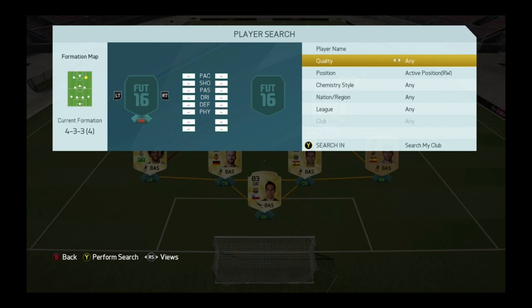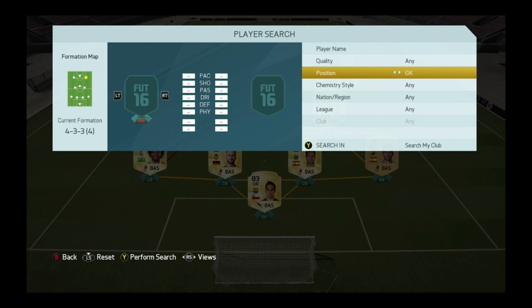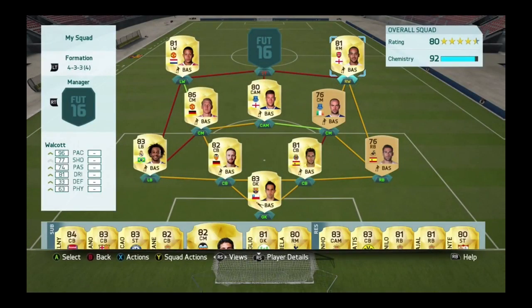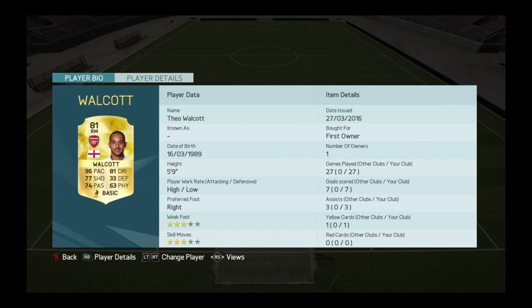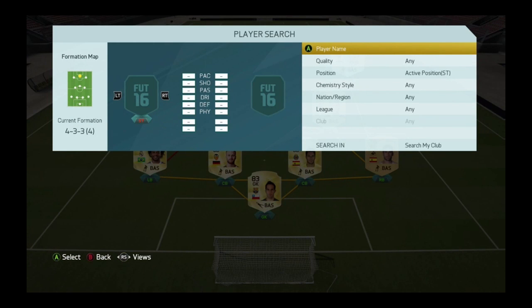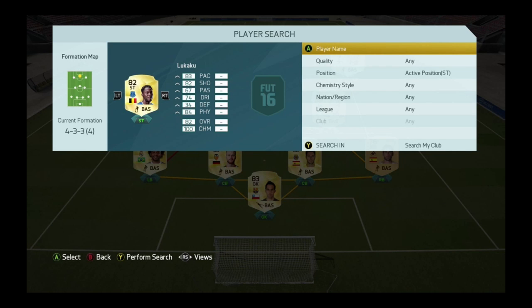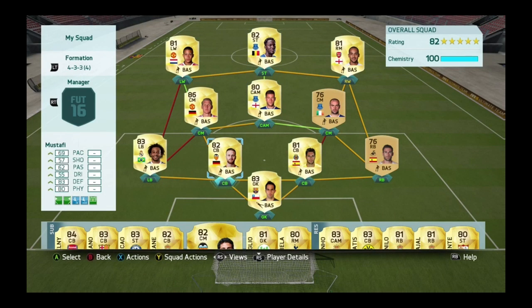On the right side, linking up with everybody, we have Theo Walcott. He's technically a right mid with a lot of pace — 96 pace, can you get any faster than that? I actually packed this guy. He has 77 shooting, 74 passing, three-star skills, three-star weak foot, and 81 dribbling. Finally up front, you could probably already guess — it's Lukaku, the beast from Everton. He has 83 passing, 82 shooting, and 84 physical, giving my team 100 chemistry and an 82 overall rating.